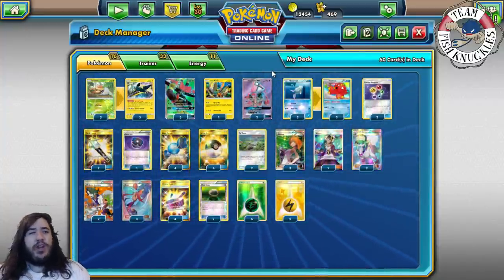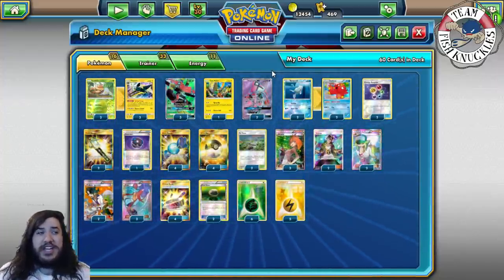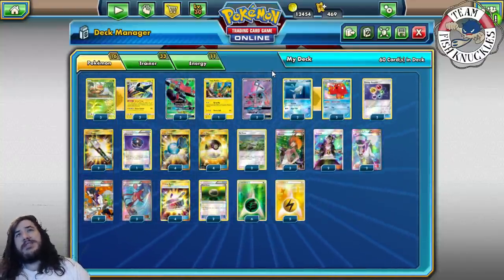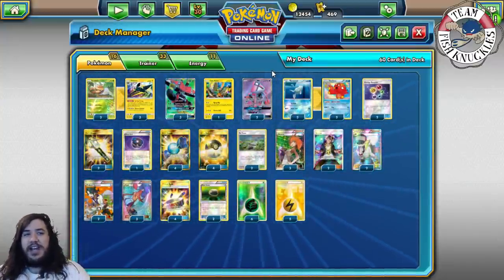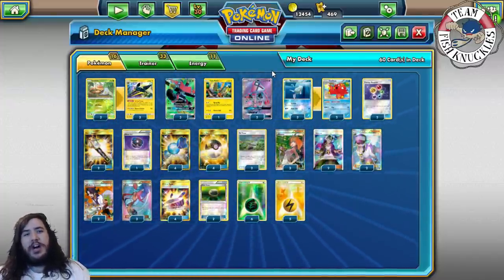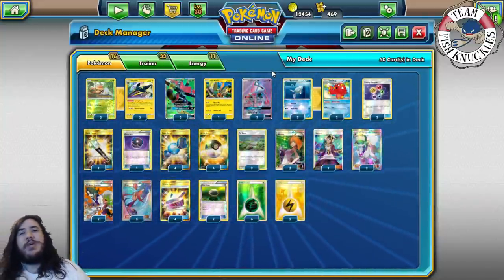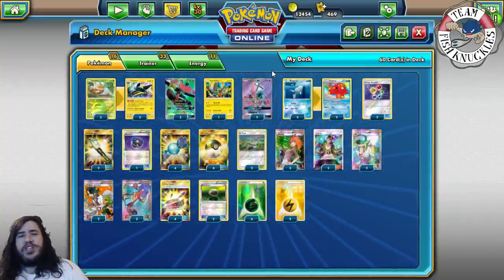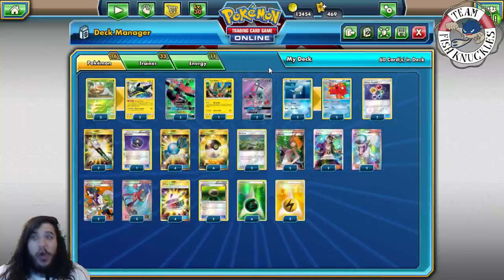I think if I had five more minutes I would have won. My board state was really good — this is a pretty good matchup because you can one-shot Decidueye once they waste their Max Potions. Zoroark can one-shot you, but if he attacks with Zoroark you can one-shot him back. With Octillery you have more draw power than Zoroark, especially when you can one-shot the Zoroarks and they can't one-shot your Octillery because it's on the bench. That would be another tie — we're now 1-0-3.